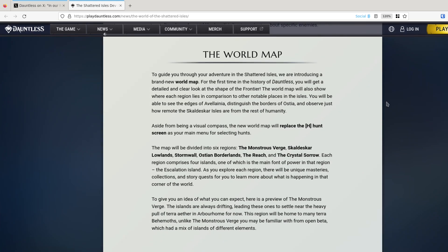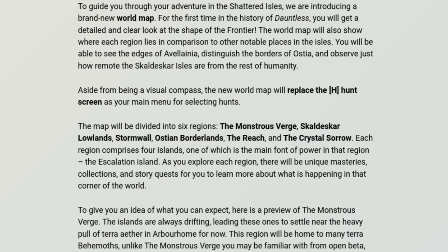The world map. To guide you through your adventure in the Shattered Isles, we are introducing a new world map. For the first time in the history of Dauntless, you will get a detailed and clear look at the shape of the frontier. The world map will also show where each region lies in comparison to other notable places in the Isles. You will be able to see the edges of Avelinia, distinguish the borders of Ostia, and observe just how remote the Skaldeska Isles are from the rest of humanity. That's actually pretty cool. I've always wondered — every time there's a new character introduced in Dauntless, every time there's some new lore thrown at us through side quests and rumours, I'm always interested to see where they actually come from. We don't actually get to see their area; we only see them in the actual Isles.